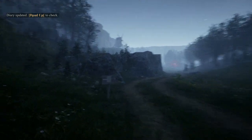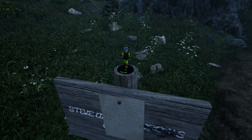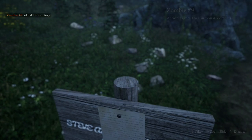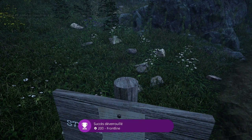Première figurine de zombie à ramasser, ici sur cette pancarte. Vous sélectionnez la zombie grâce à RT et ensuite vous pouvez la glisser dans votre poche, donc take avec RT. Voici donc votre premier succès qui s'appelle Frontline.